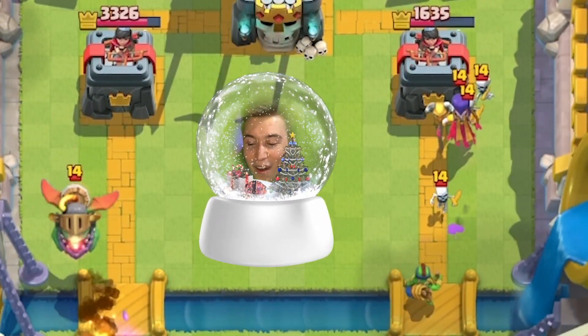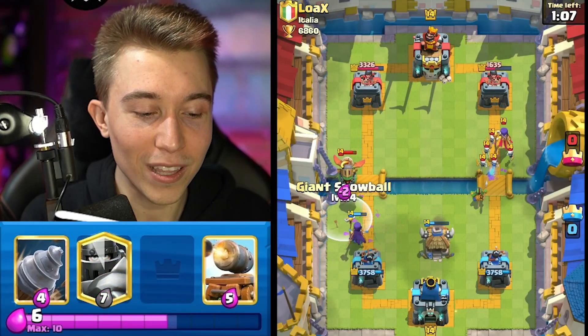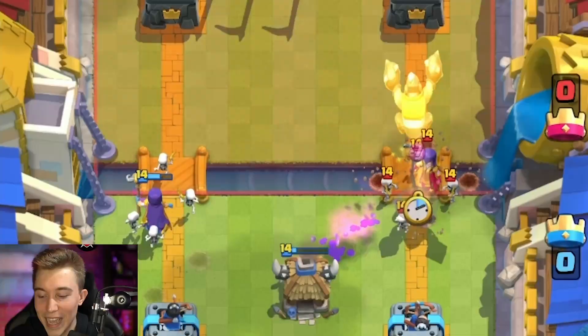You are getting Christmas presents every single second. I know that he's going to try to arrow that, and then I can snowball back the inferno dragon while it locks onto the witch so he's not even able to kill it. He wanted to kill it so bad, but now he's sad.